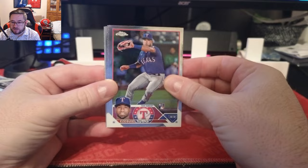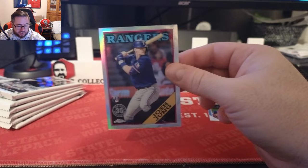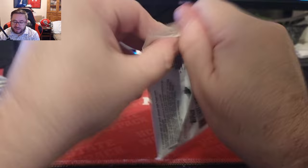First pack: Ezekiel Duran rookie card right there, very nice. Shane McLanahan, Chris Sale, and a Josh Young retro rookie card, which is a nice card. Let's leave it up early and put it on the stand — just one pack in, on to the next one.